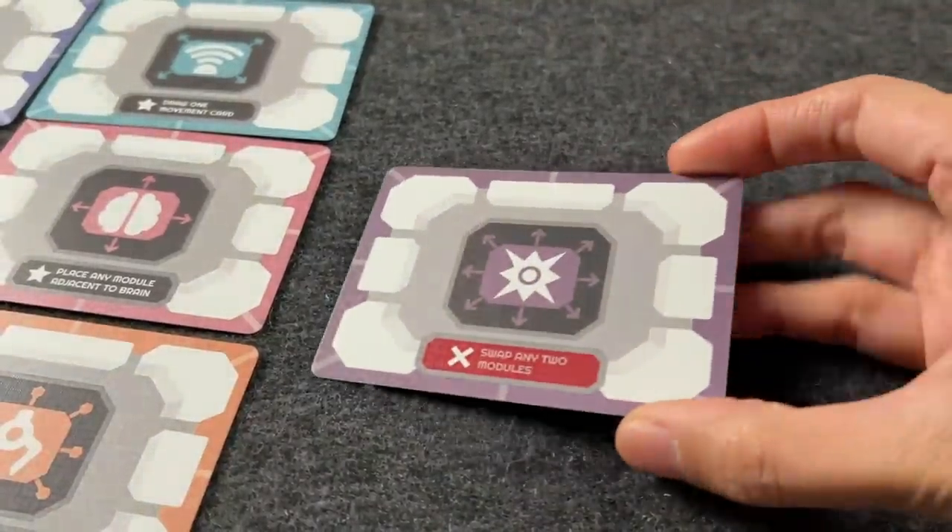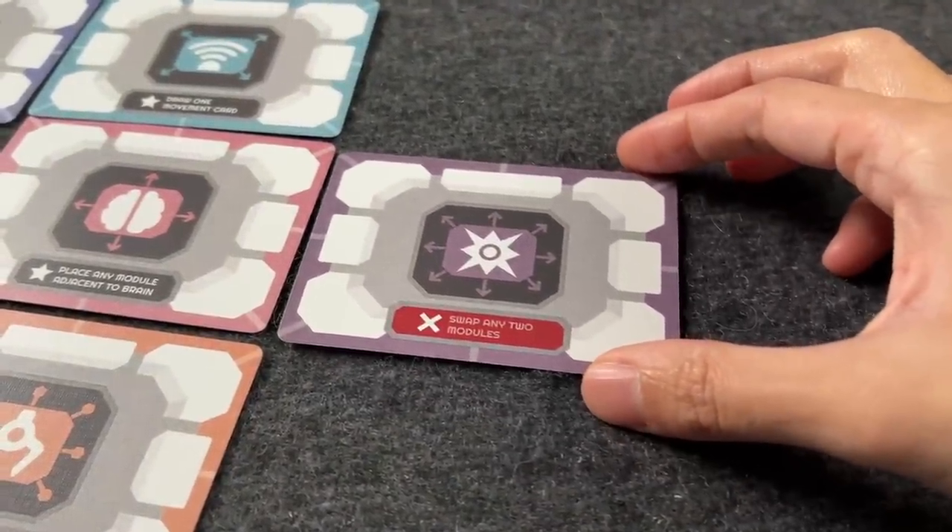If you complete seven missions before running out, you win. It's supposed to be 15 minutes, but if you get analysis paralysis like me due to the abstract nature, it takes longer. I really enjoyed this game — you're immediately engrossed in the puzzle of getting modules into place. It's actually quite hard, though each module also has a special ability you can use once during the entire game.